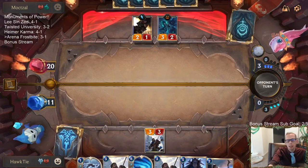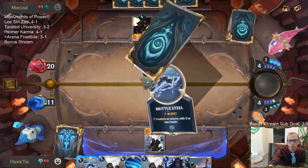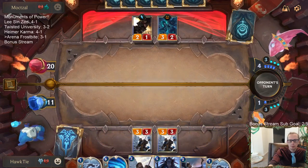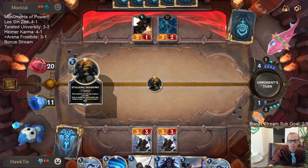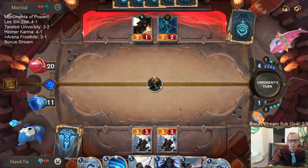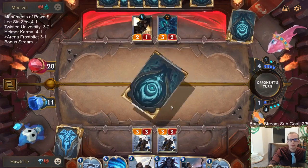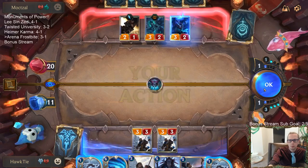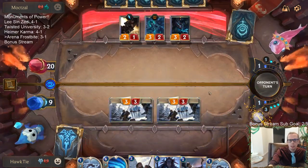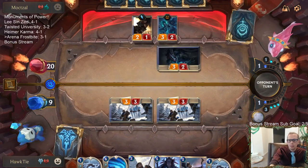Alright, so we're really far behind — hoping that 1-mana Yetis help catch us up. Would have preferred to draw a 1-mana Yeti right there. But if they've got a lot of Nexus damage — which this deck usually has — we can be in for some trouble.